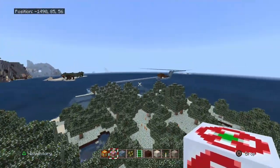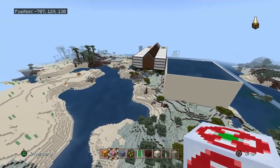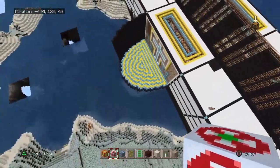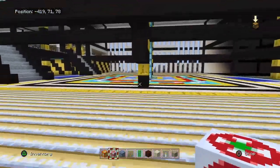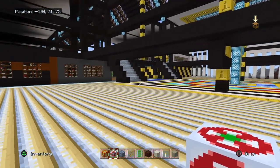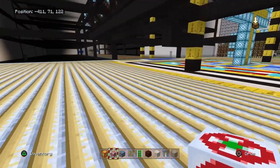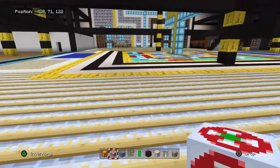Now let's say I want to place it — I think a good place would be in my mall. One thing that makes structure blocks a bit tricky is that you don't really know exactly where it's going to begin and end unless you count the blocks. I think somewhere around here would be good. I don't think there's really any way to rotate it — but yolo, I guess.